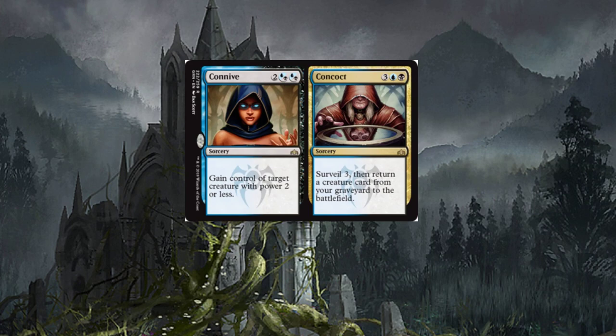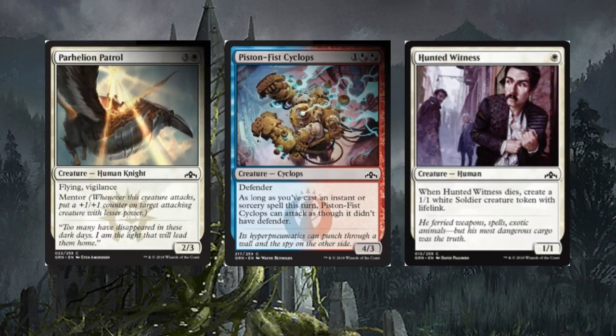I do like Concoct — can't wait to see what it can do. Next up, Parhelion Patrol is a four-drop human knight with flying, vigilance, and the mentor ability — a two/three, common. It's cool; it has flying, which I think is the main perk. If it sees any play outside of limited, it'd be because of the flying and mentor abilities.